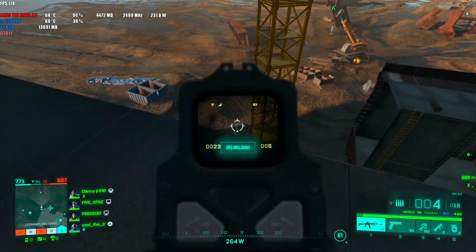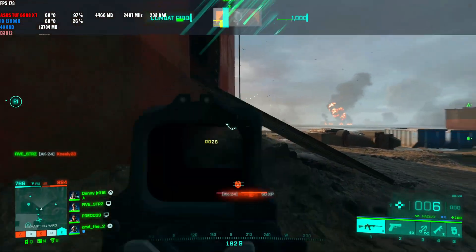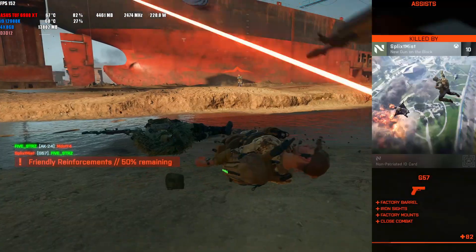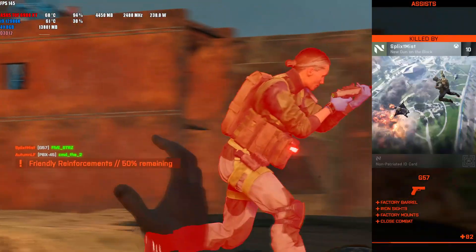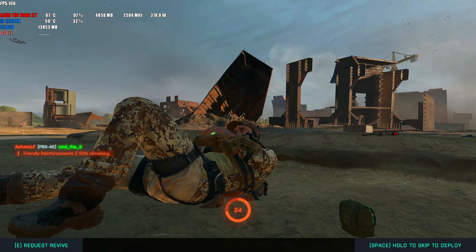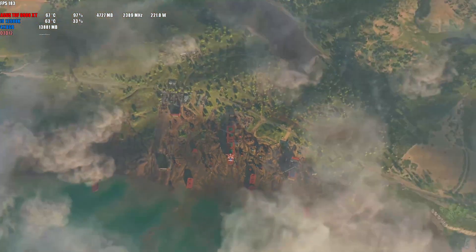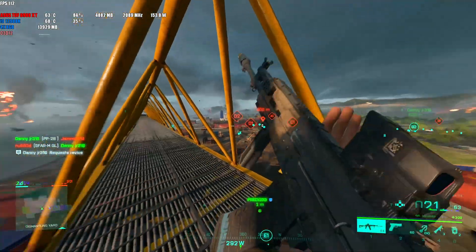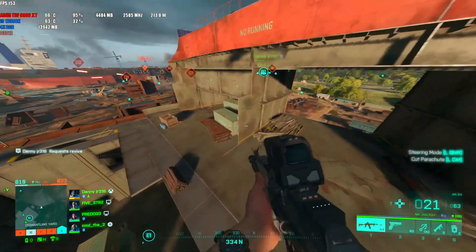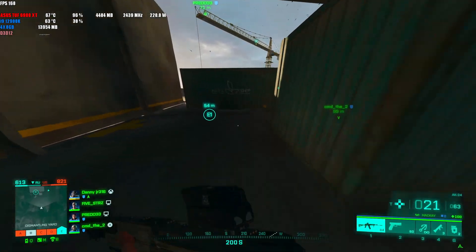The end result was phenomenal. Same exact hardware minus the RAM — same CPU, same GPU, same everything — and I just saw a significant increase in FPS. With the 6900 XT, the highest I've seen was 311 FPS when I went to the Gulag. Just running around the map I've seen as high as 260 FPS at 1440p. With the 3090, the highest in the Gulag was about 295 FPS.